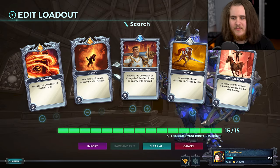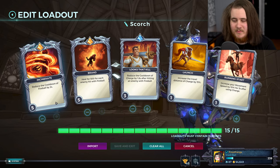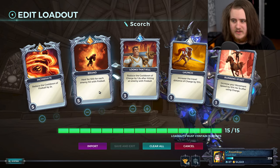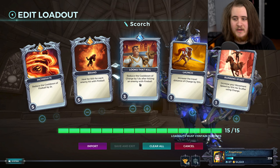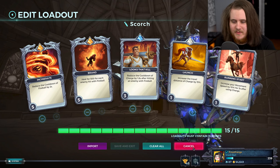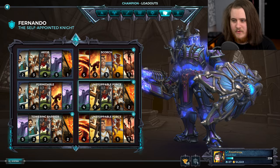The damage loadout is pretty much the same thing but with different cards. We pull down the cooldown of the Fireball, and instead of the shield we give ourselves a heal on the Fireball, which is kind of nice. We also have a reset on the F for people we hit with the Q — it does stack, so if you hit three people you'll get that 1.8 seconds three times. And then Launch and Running Start, which are basically filler cards that give you a bit more movement.